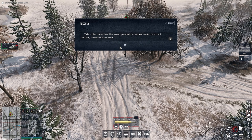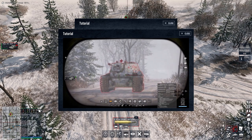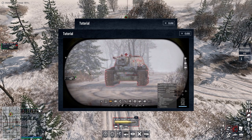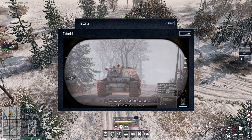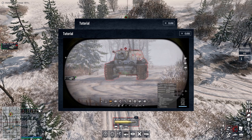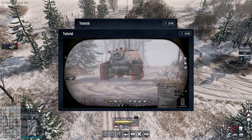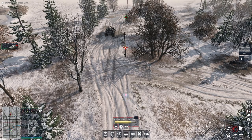This video shows how the armour penetration marker works in direct control camera follow mode. Let's have a watch of this. So it's showing red. I'm assuming that one's supposed to be yellow. And if that one's green, I am going to really struggle with that. Let's give it a go anyway — thankfully it is only a tutorial.